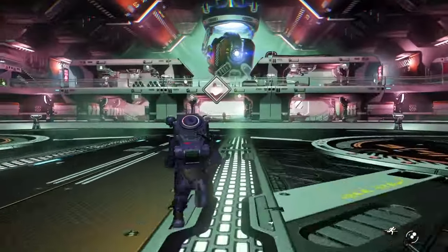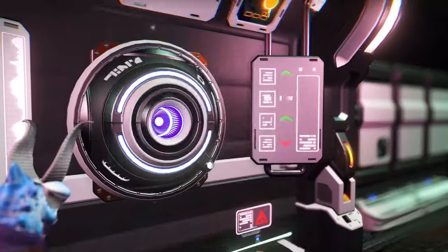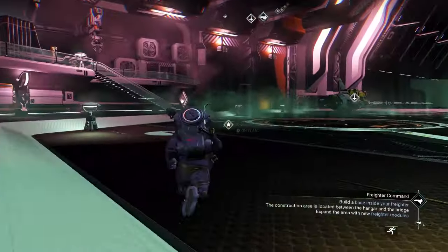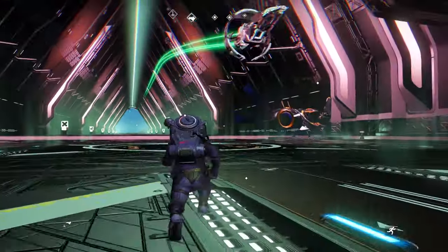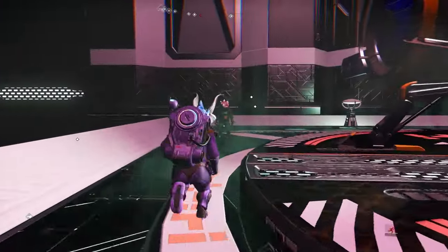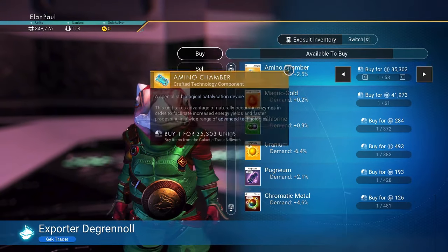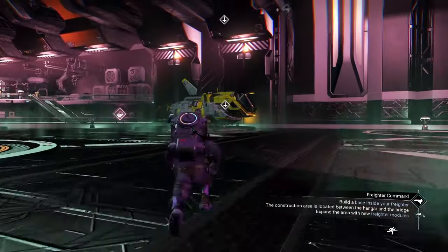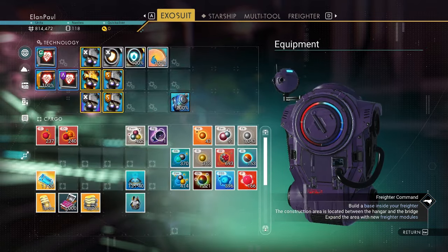Looks like everybody left. I'll check the trade terminal real quick — they do not have an amino chamber. We could go to the anomaly and check there but no reason to. We've got a fighter and an explorer class landing. Hi there — amino chamber! We just need one. Anything else? We don't need anything else. So we're good — let's go ahead and head out. That's for building our other chamber later, so we're going to hold off.